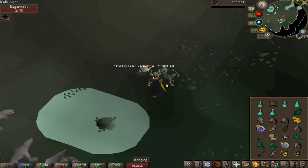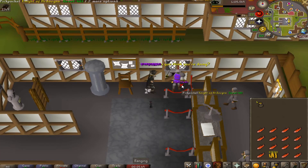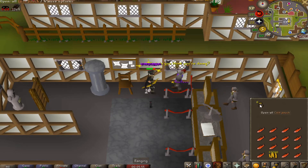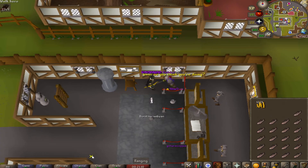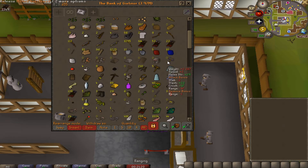Doing some thieving at the Ardy Knights. I kind of overlooked the fact that we're going to need a lot of ammo for the Fight Caves — we don't have Ava's Accumulator and our range gear isn't the best, so it'll take a while. We might have to rethink the plan because it's going to take a lot of GP to get a few thousand mithril arrows. Going to start saving up some money. That's 75 thieving — we made 122k and that brings us to almost 200k cash stack.